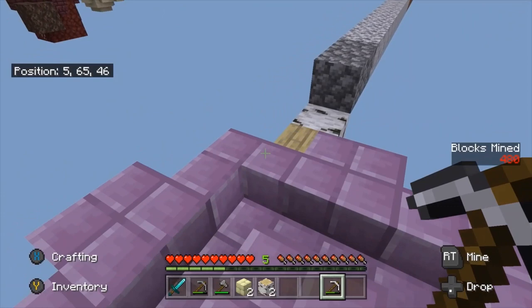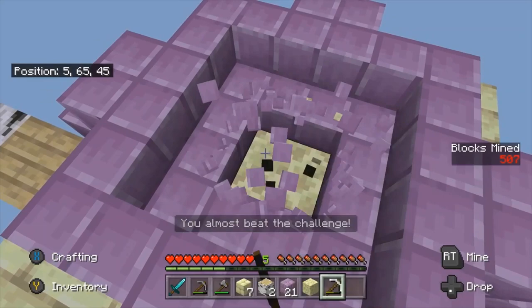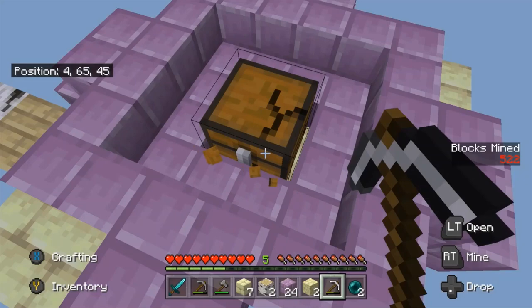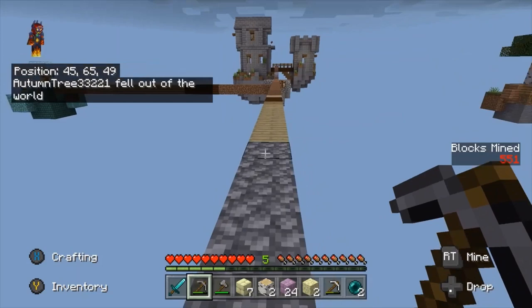Okay guys, we are at the end and it's pretty good. There's lots of end stuff and every so often you get a chest filled with stuff. I have ender pearls — that's actually insane. Wait, are those diamonds? Yeah, because after the final stage it's like beat the ender dragon.